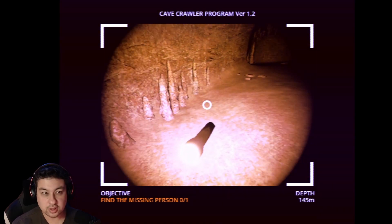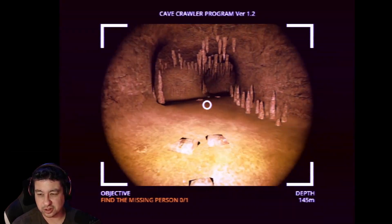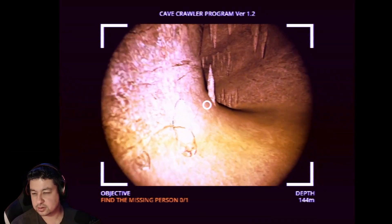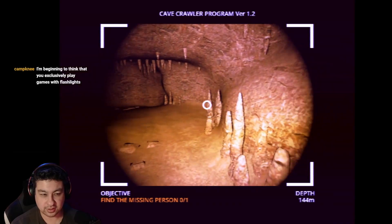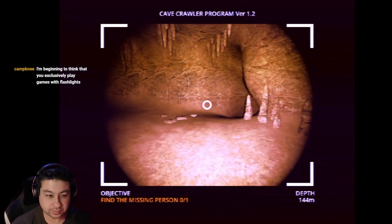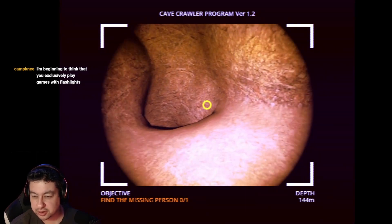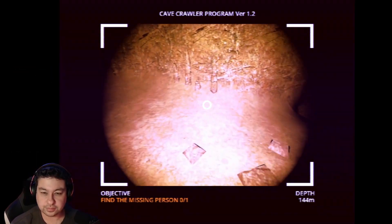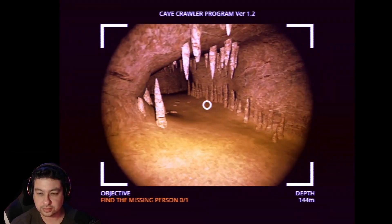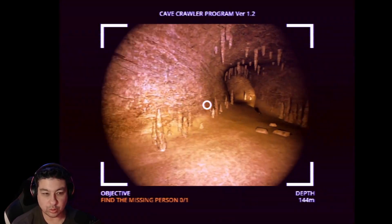What have I done? Okay. I'm assuming maybe it's just a clue that I need to go this way. I lost it. Horror games, right? Flashlights. What is this? Why can't I go here? Away we go.